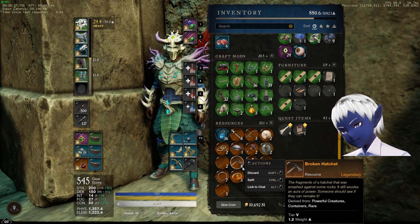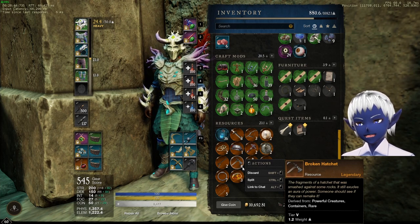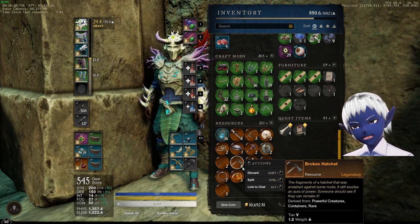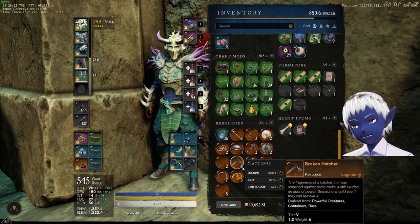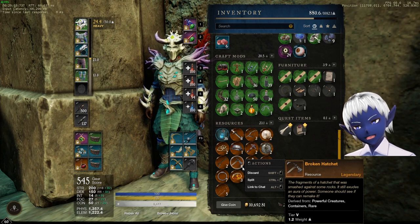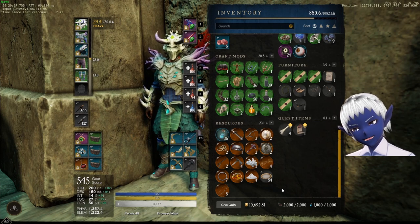Just don't get discouraged. Sometimes he won't drop one for a couple hours — you'll farm him and he won't drop a legendary thing. It's not that he's fixed; the way he drops these is totally RNG. He won't drop them for a couple hours, and then he'll drop three in a row. That's happened to me before. It's probably not fixed unless you read a patch note saying he is.